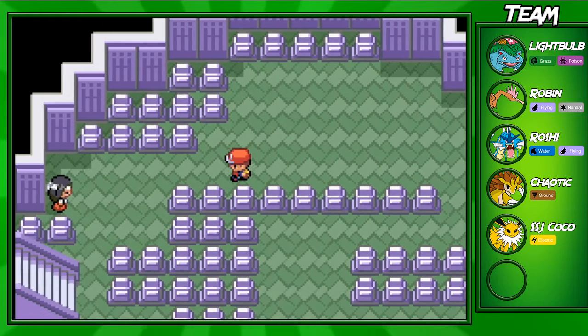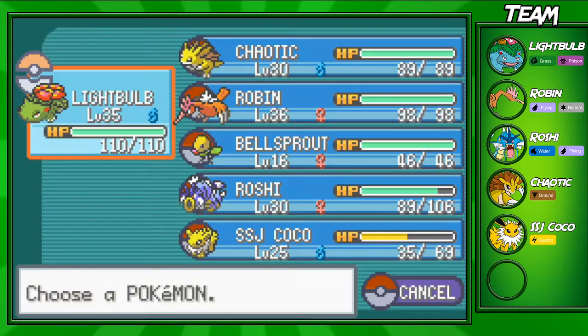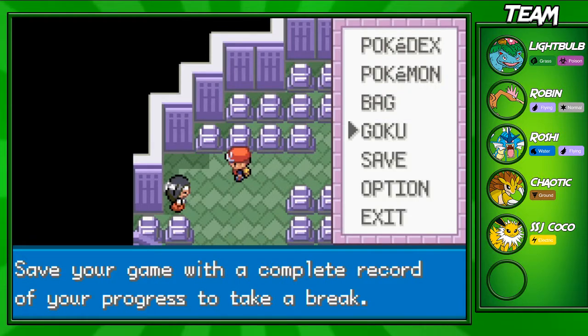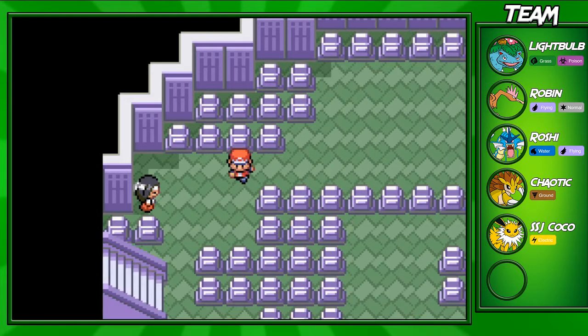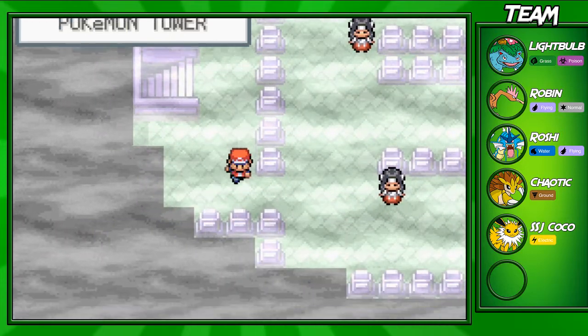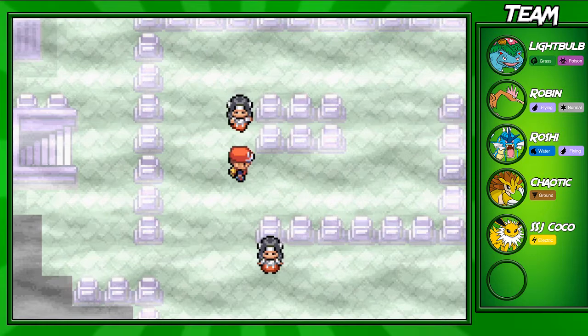You can't run in the Pokemon Tower, which kind of sucks. I'm going to switch out Lightbulb and bring in SSJ Cocoa. Actually, I'm going to go heal first. Okay — I've healed up my Pokemon and I still have a Super Repel on. I recommend healing before entering instead of wasting potions. So, let's fight this first trainer.